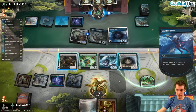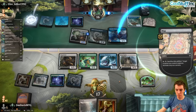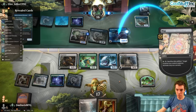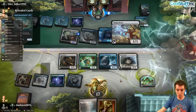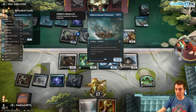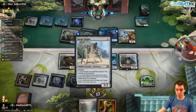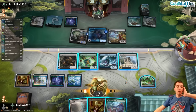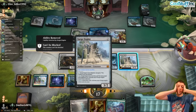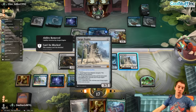Siren. Here come the Sirens — mapping, mapping. They keep it, wow, and a Ginger Brute again. They cannot crew their Schooner — Tidebinder still has it blanked. Get a 3/2 unblockable. Draw a Wormlet. This can be a 5/4 creature if we'd like — their Brute can block our Brute. Also just jam with the food too — it slaps.